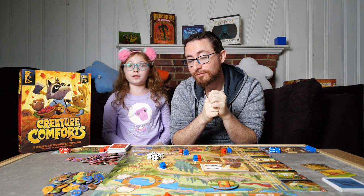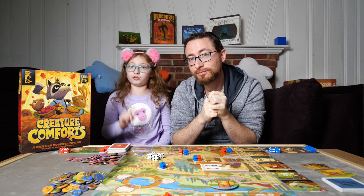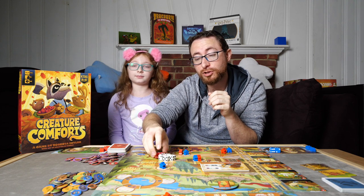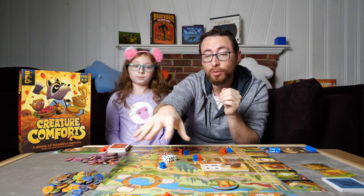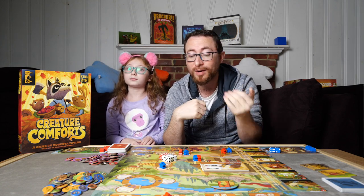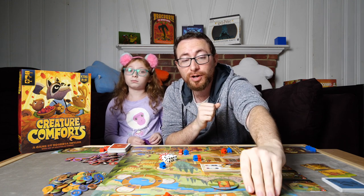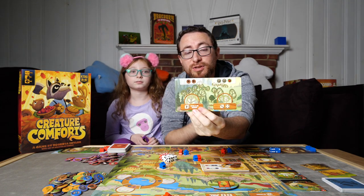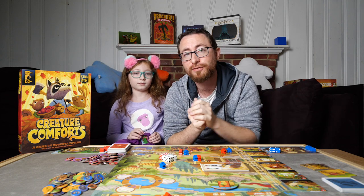Everyone can use the common dice, but on your turn you can only use each die one time. Once those common dice are rolled, the first player will go first, combining their personal dice with the common dice and using the various locations on the board. Many locations require one die; sometimes they require any value, sometimes a specific value. The meadow and forest areas at the top have specific locations with specific triggers.